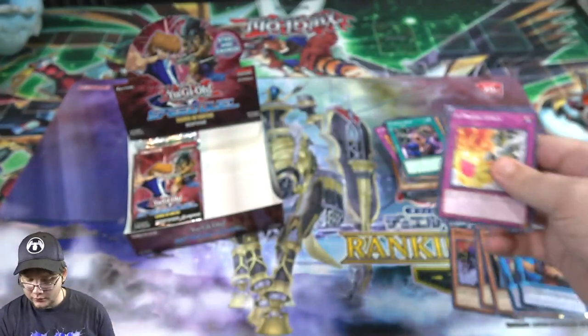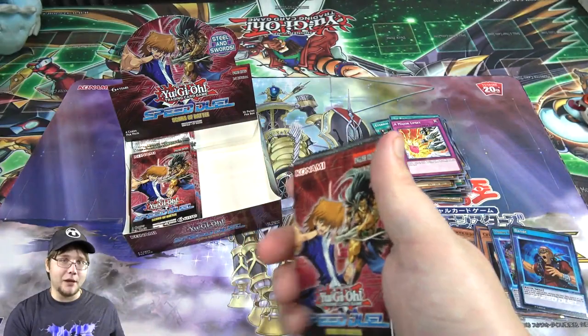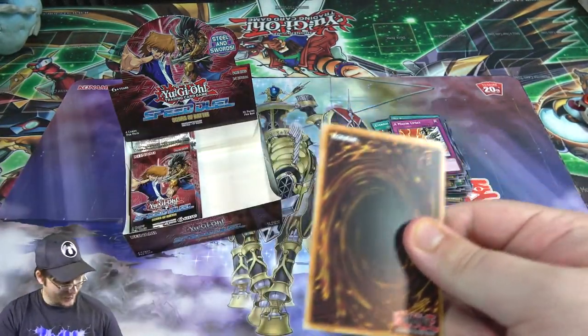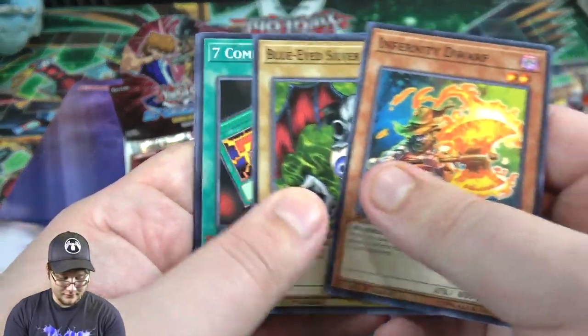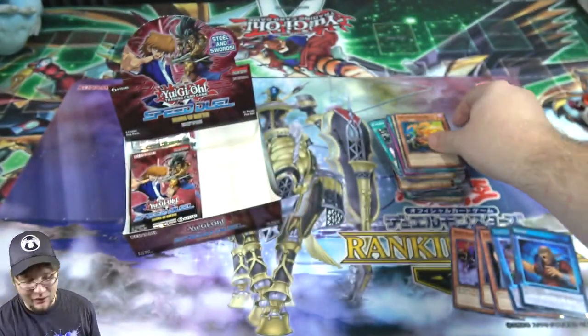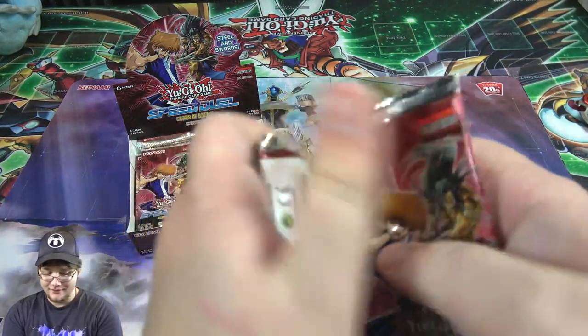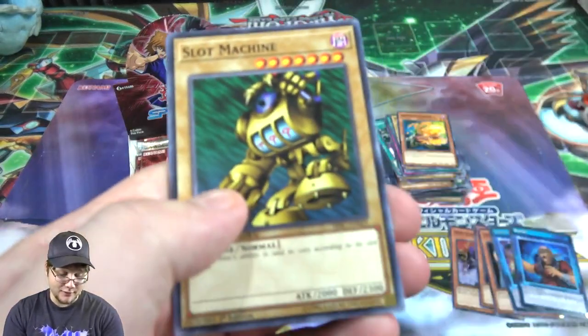Gravity Axe, Beginning of the End - I don't think we got that one yet. It always has the hardest artwork to see on camera because it's basically a black picture. Then Insect Armor - for a second I thought that was a holo, that would have been kind of cool.